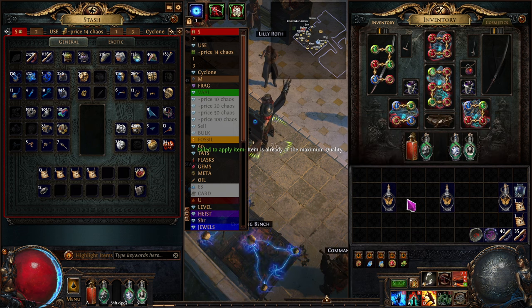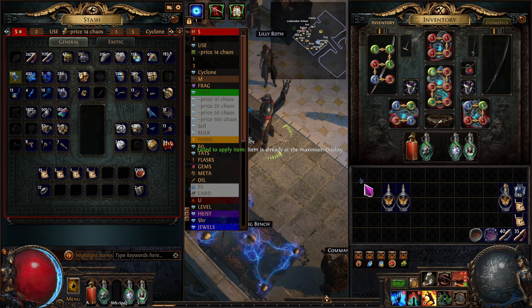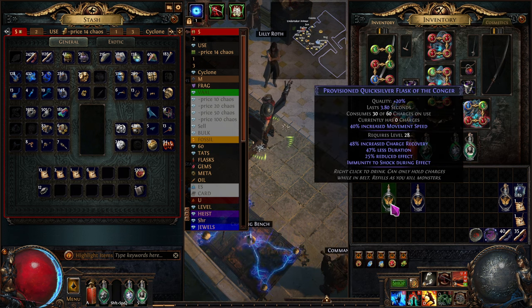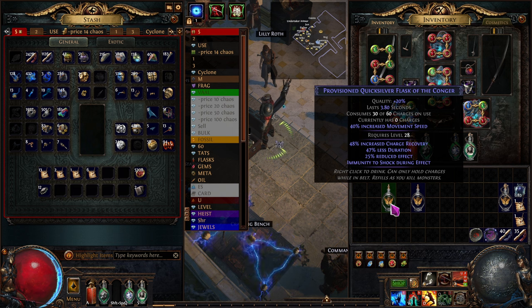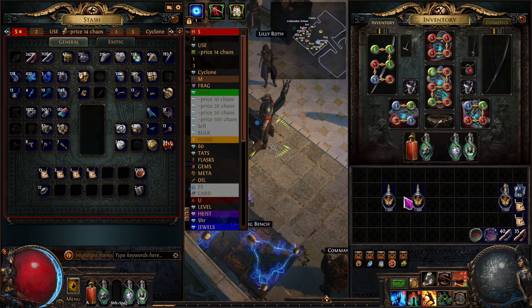The next step is to turn both of these into magic ones. We'll use a transmutation orb right here — it turns an item from normal to magic. We'll do that to both of them and look at each one separately. Holding alt, there are a few lines: two lines devoted to the prefix and two to the suffix. This one says 'less duration' — fine for Mage Blood users — but 'reduced effect,' that's bad. We don't like that. We'll re-roll it.